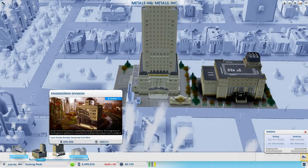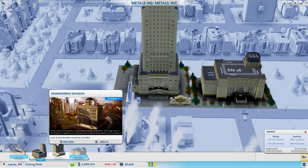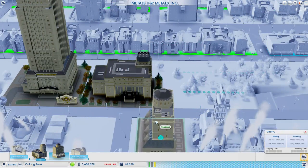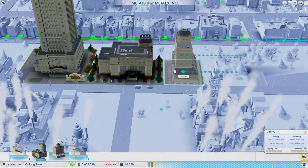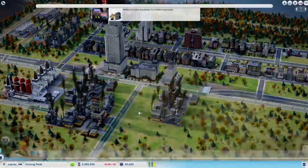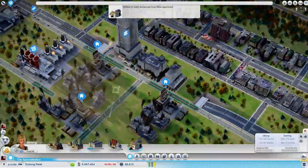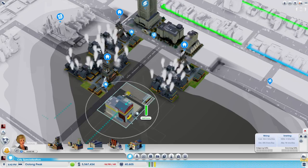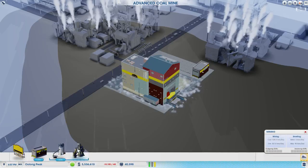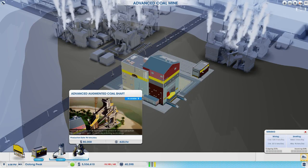Let's see if we can get our commerce division, engineering division, and advanced coal mine. Does the advanced coal mine do better than the regular coal mine with the augmented shafts? Let's place it and we'll see. We have an advanced augmented coal shaft — that's pretty badass.